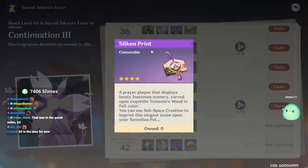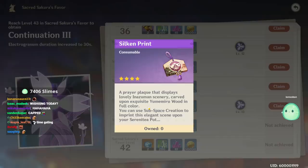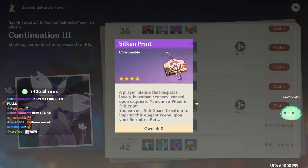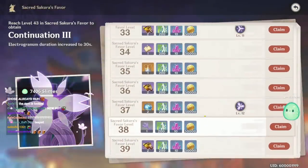What is this? Silken print, consumable. A prayer plaque that displays lovely Inazuman scenery, carved upon exquisite Yumi Miru wood in full color. You can use a subspace creation to imprint this elegant scene upon your Serenity Pot. Oh, it's just for the Inazuma theme. That's what it is.